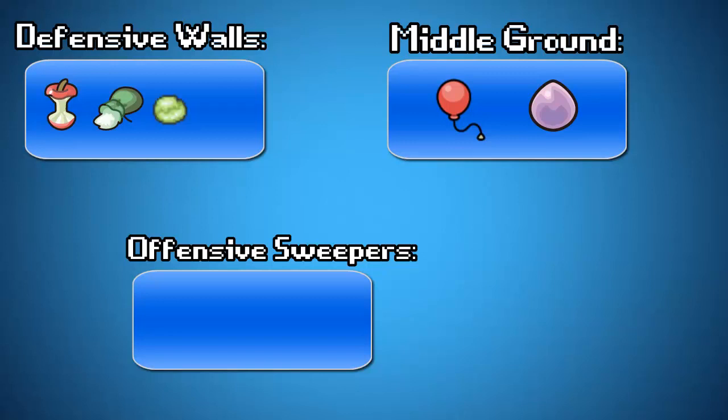There's the Light Clay, which is for the screeners — it'll take the amount of turns of your screens from four to eight, so you can definitely get something in there and set up with eight turns of screens. There's Red Card, which basically sends your opponent out. And then there's Eject Button, which pushes you out whenever you are attacked — pretty interesting, you can get some strange tactics going on with that. Things like Lagging Tail — I'm not so much into gimmicky tactics, but I have seen it used devastatingly against me, so it's not to be completely written off.